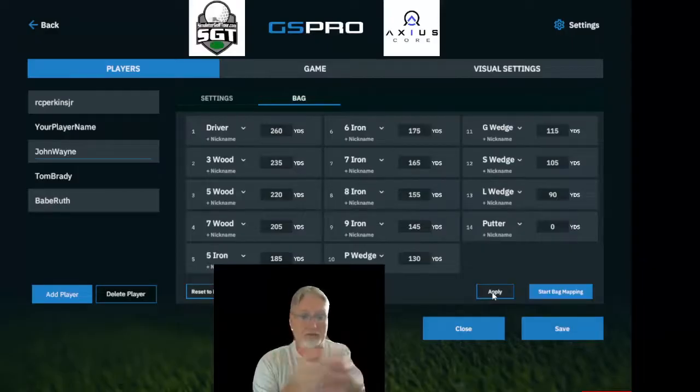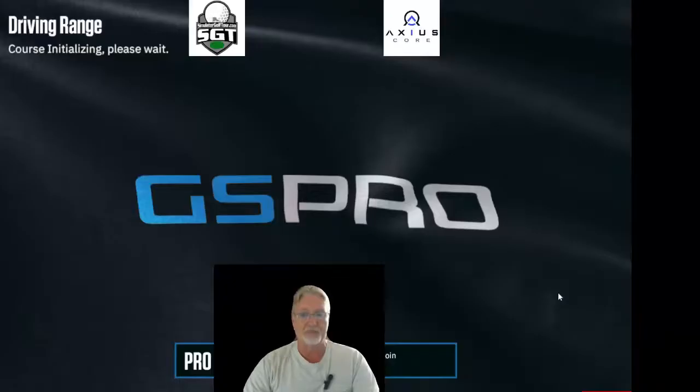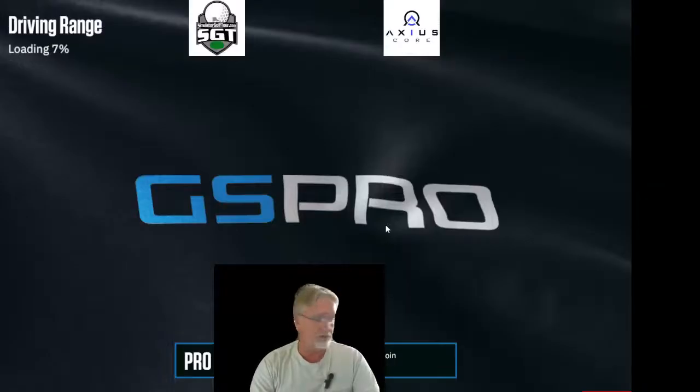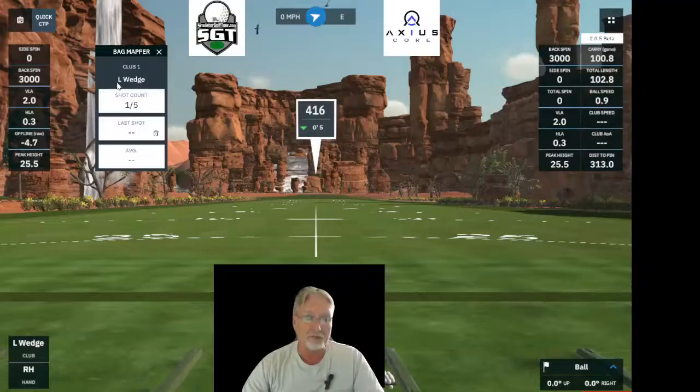The second option is to start bag mapping on the driving range. When you do so, it will go through every single one of your clubs — you hit five shots, those five shots get averaged, and that average becomes what's used in your bag mapping. If you hit a bad shot, you can delete it. Let's take a quick look. Start the bag mapping and it will bring up the bag mapper on the driving range, starting at the bottom of your bag — in my case, the lob wedge. It says 'Begin' and you have one of five shots with your first club.